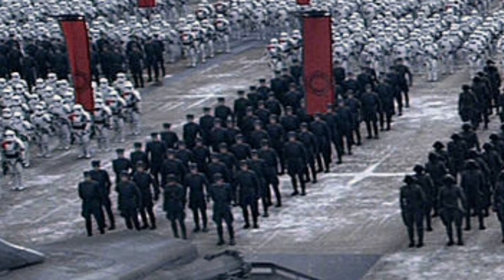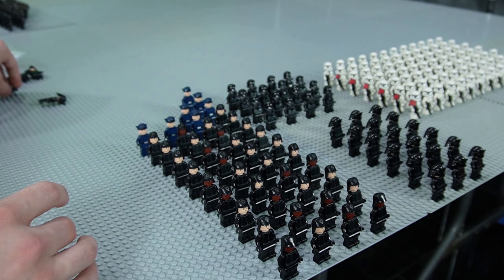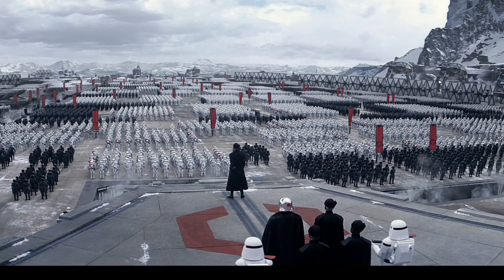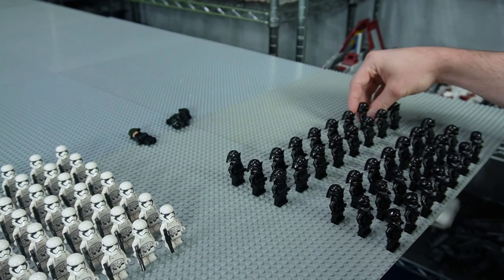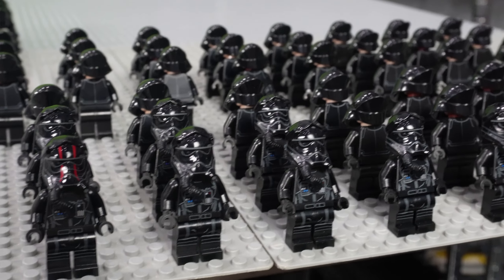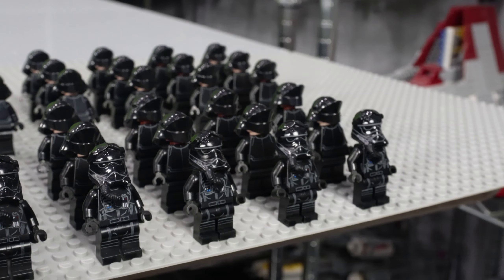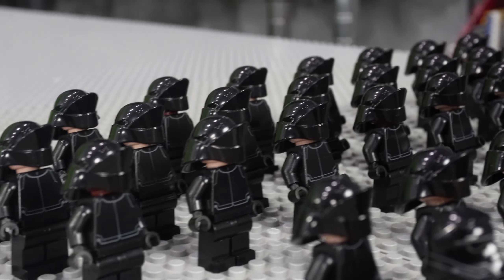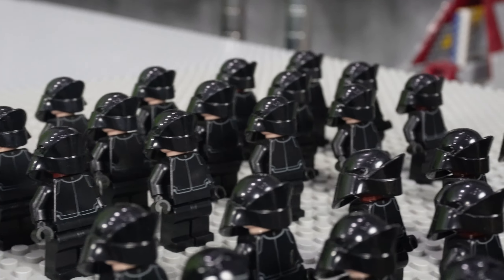To the left of this formation we'll add a 4x13 formation of First Order crewmen and officer variants. All the way to the left we need another group of TIE fighter pilots in a 7x3 formation. I don't think I have many of those figures left, so we'll add a few First Order engineers instead to fill out the ranks — even though they're not the same figure, they're still in black armor which will look good from afar.